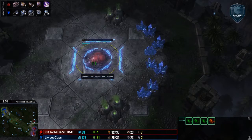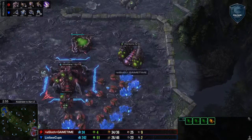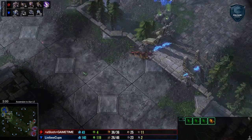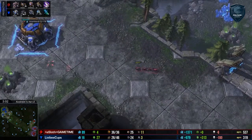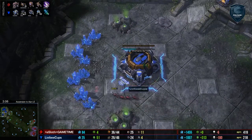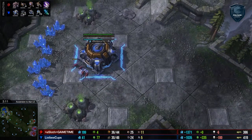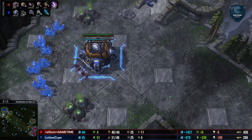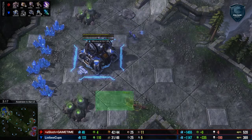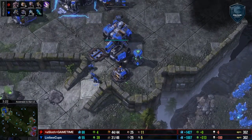Meanwhile, there is a third base over here for GameTime, and he's pulled off from the gas — so yeah, this is just standard GameTime. Livabee, of course, doing the standard 2-1-1. There's the Stim Pack we'd be expecting. This is just a little bit of an older meta. We'll see if GameTime has an answer for it. I know he was doing really well against 2-1-1 at the height of it, so unless he's somehow changed his style or forgotten everything he knew, the 2-1-1 is not really what you want to do against him.